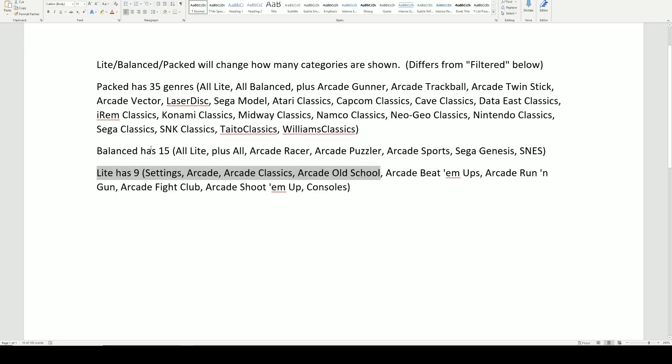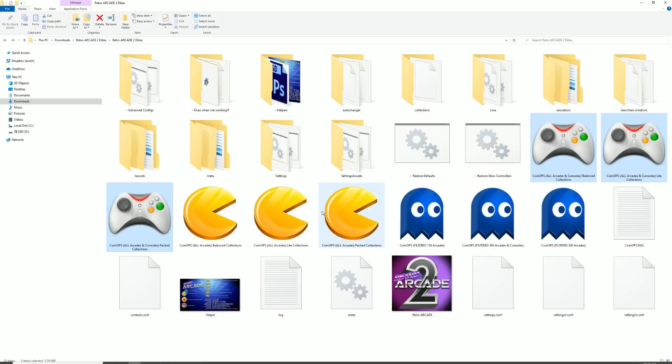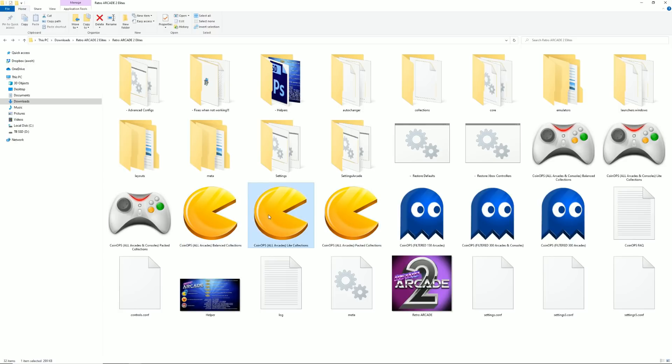And then you have your light version — for those of you that don't mind scrolling a little bit more in each collection or genre. So each set of three has the packed, which is the biggest; the balanced, kind of a middle point; and then the light, which is the cleanest version.